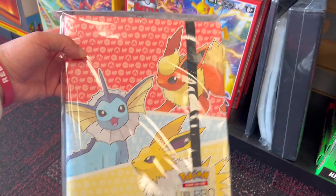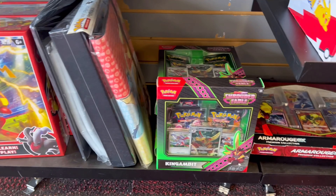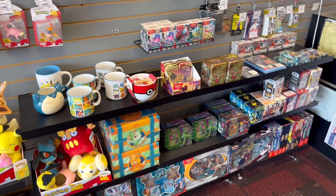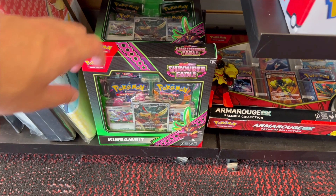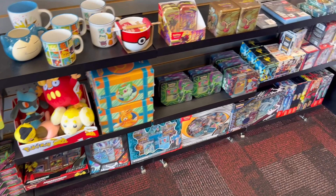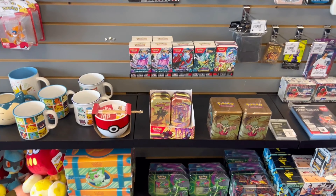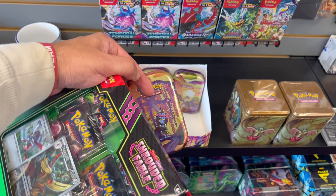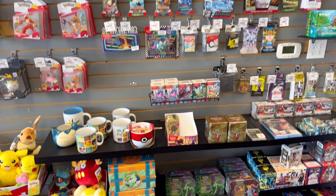Back over at Pokemon — they still have that Eeveelution binder! I know we've got a lot of Eeveelution fans. While I'm here I might get a King Gambit box and some Shrouded Fable stuff. No Kingdra or Greninja boxes, but I think the deal is if you get anything Shrouded Fable you get a promo. I'm also going to grab the Monkey Dory mini tin and the Pheasant Dipity — I haven't gotten those yet. Let's go check out and get that promo.